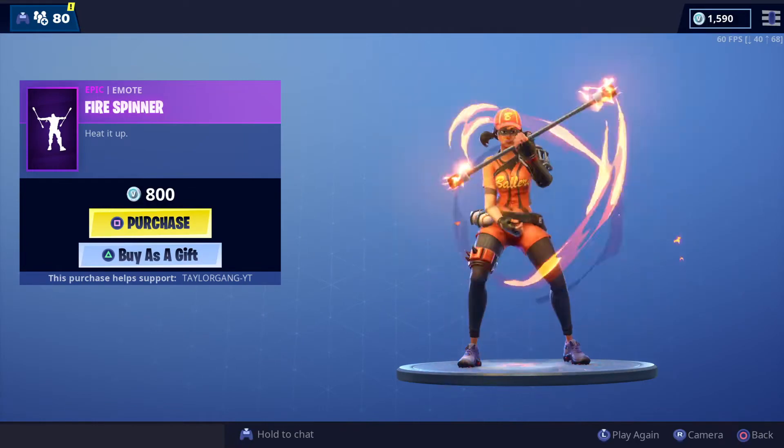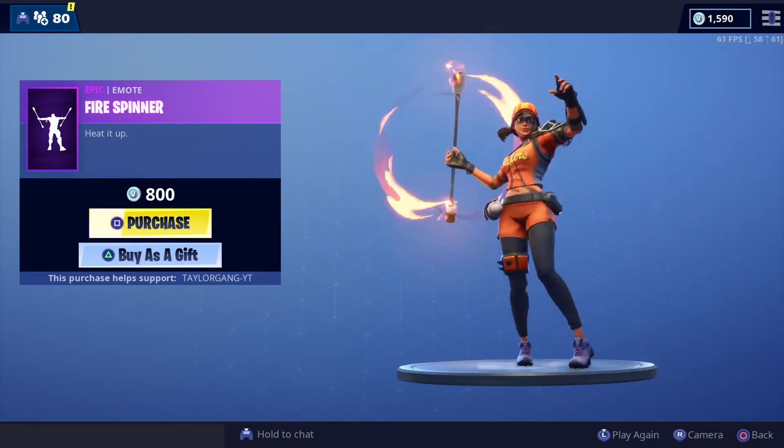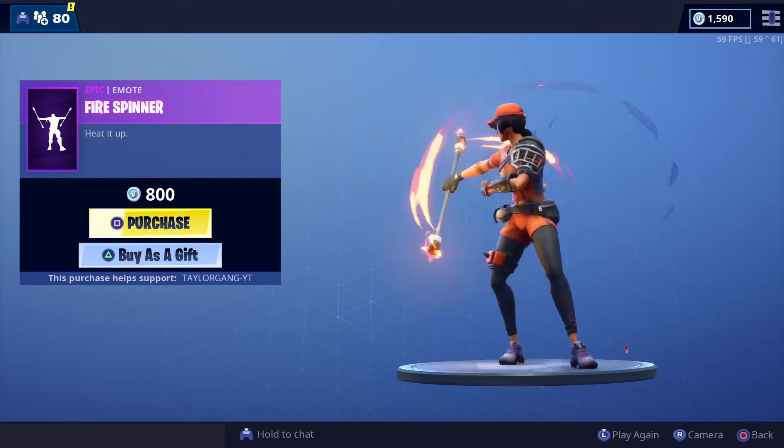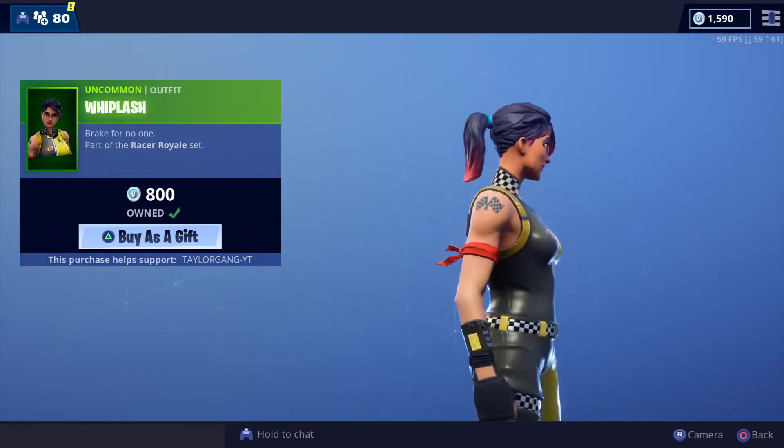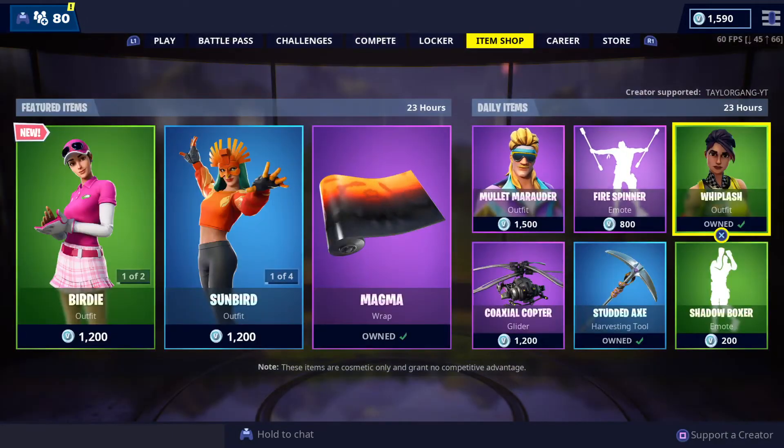Then the Fire Spinner returning — it's a pretty cool emote, not very trolly but definitely very flashy. Then Whiplash makes a return. It's been a while since we've seen her pickaxe — 800 V-Bucks.